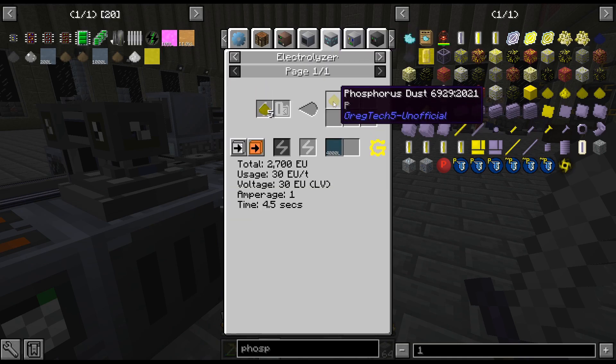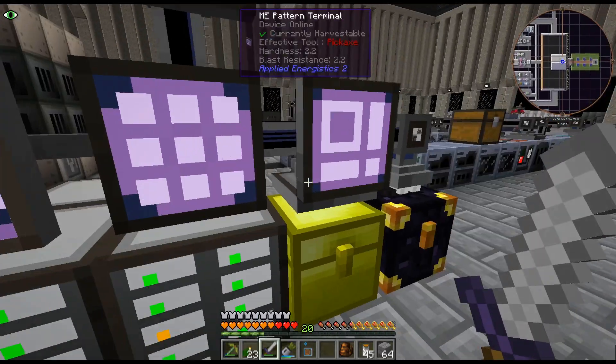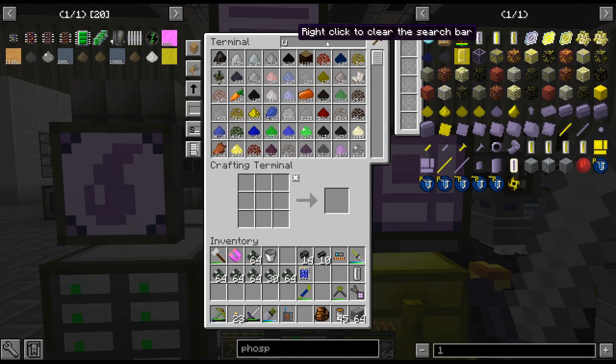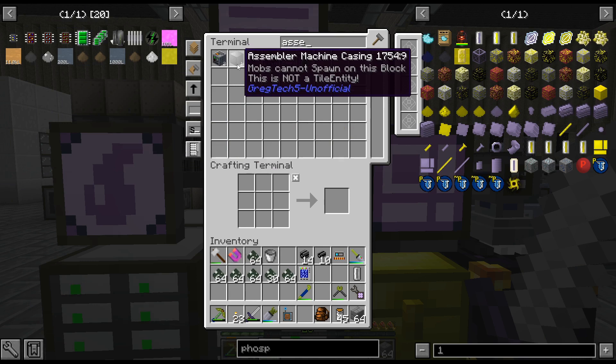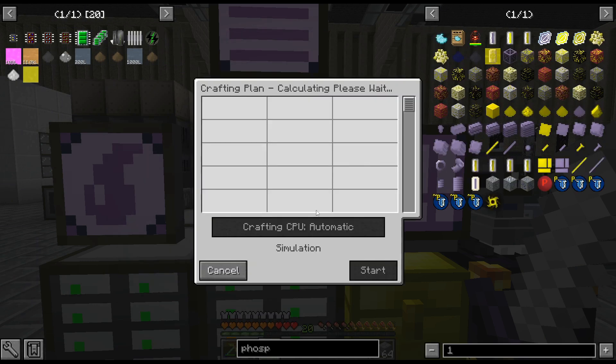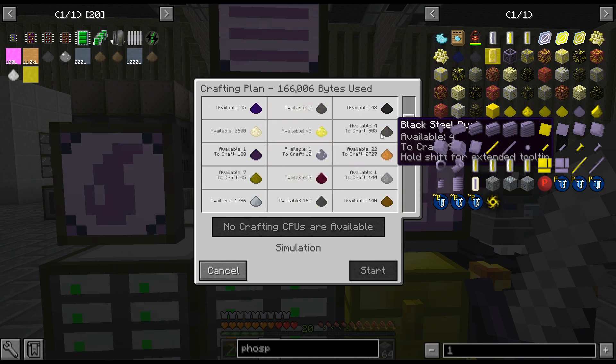So I'm kind of just processing this up, hopefully we'll get enough of what we need out of this. Phosphate goes down to one phosphorus - that is what we need. And the reason I need that is for the indium gallium that we're going to need for the assembler machine casings, so I just threw 10 in there to see kind of where we're at.